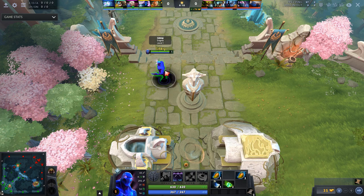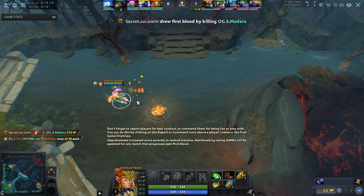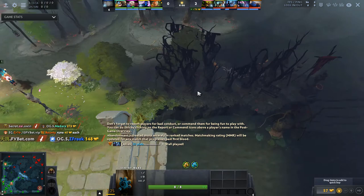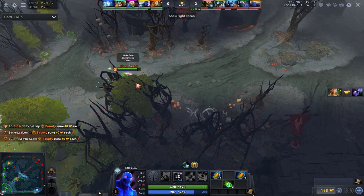I talked about that in a previous video I did on Enigma - go check that one out. Because you're pulling the lane back, it's very important to deny your opponent the opportunity to pull, so this is why he placed the sentry ward to block this camp. Then once the 1 minute mark comes up, Enigma is going to send one of his second batch of Eidolons to block this large camp, thereby denying any sort of pulling opportunity for the opponent.